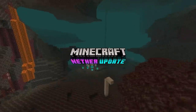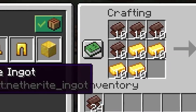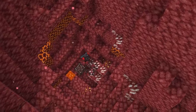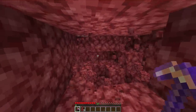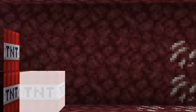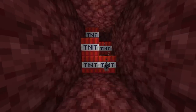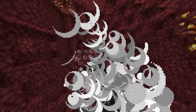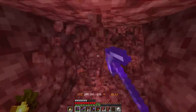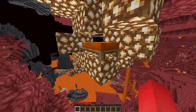Number twelve: as soon as 1.16 kicked off, the search for netherite was on. Since you need multiple ancient debris to make a netherite ingot, you're going to need a lot. Instead of spending hours mining through netherrack, you'll find better rewards by using explosives in the nether — whether it's bed explosions or TNT duplication, high-powered explosives is absolutely the best way to clear out the nether for ancient debris. While your friends are just mining for their supply, you'll be decked out to the nines.